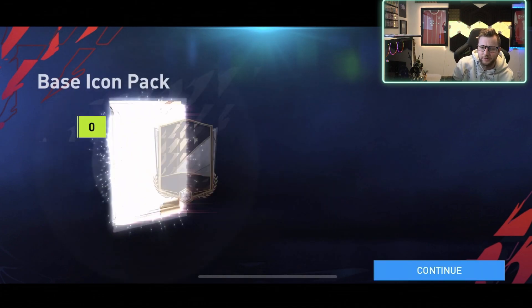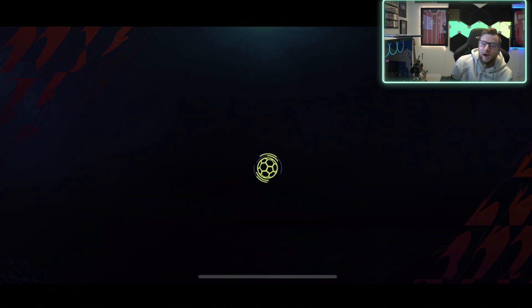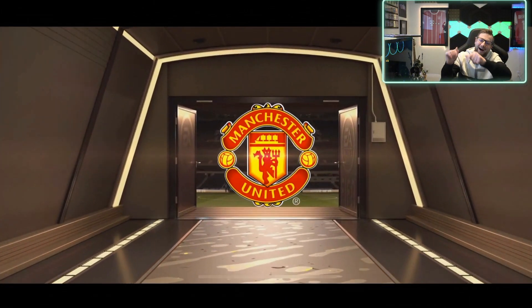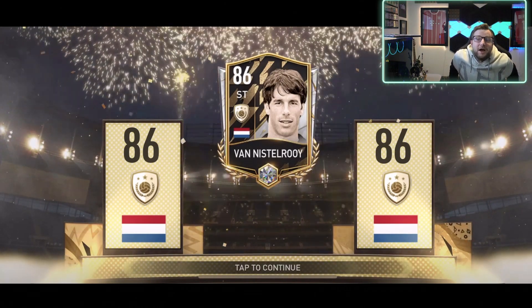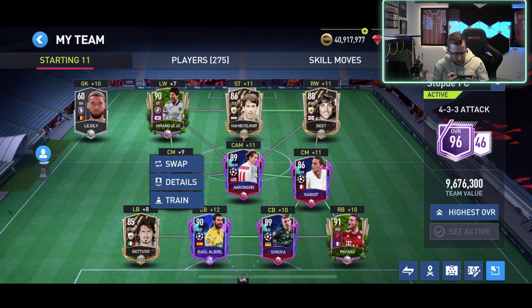Now I definitely need a goalkeeper out of these ones. Two icon packs left, maybe three — I'm not sure how many I got. 85 overall. Alright, this is it — final icon pack. At least be a walkout, FIFA Mobile, come on! Walkout — final pack — let's see it. Goalkeeper wouldn't be bad — van der Sar? Not van der Sar — not bad at all. Mr. Roy. But I have no goalkeeper. So this could be difficult. We got some good players, a lot of strikers, but zero goalkeepers.